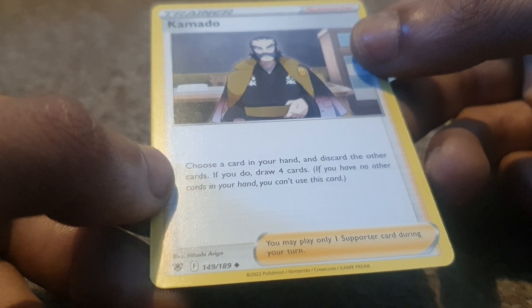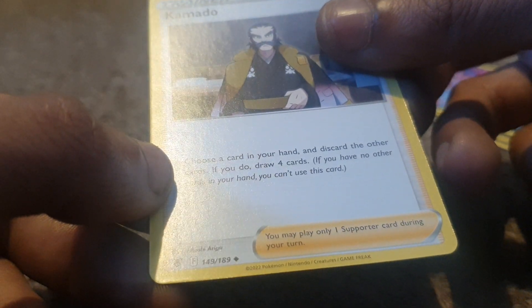Then we have the trainer supporter Klara: choose a card in your hand and discard the other cards; if you do, draw four cards. If you have no other cards in your hand, you can't use this card.